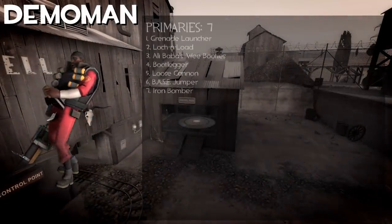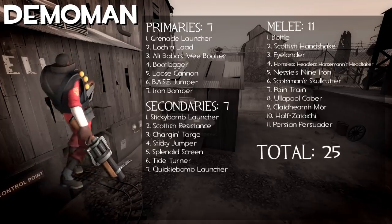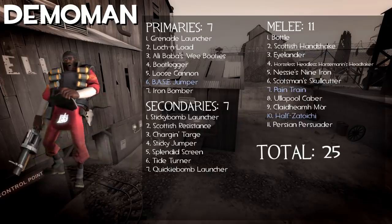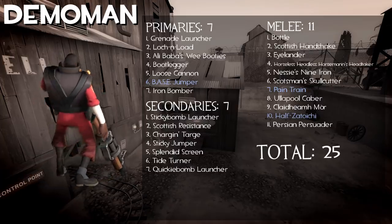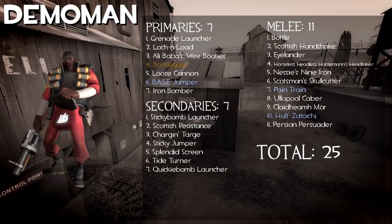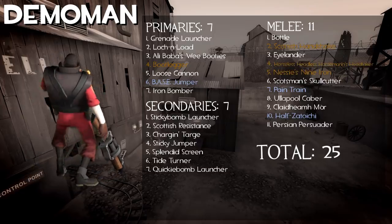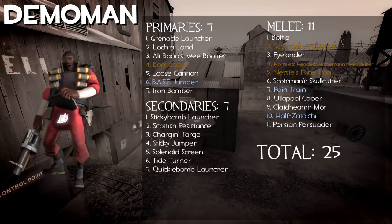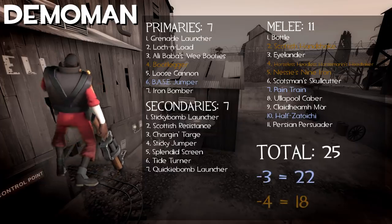The Demoman has 25 items, with 3 of them being shared and 4 clones. His shared weapons are the Base Jumper, Pain Train, and Half-Zatoichi — he shares all these with Soldier, interestingly enough. The clones are the Bootlegger with Ali Baba's Wee Booties, the Scottish Handshake with the Bottle, and the Horseless Headless Horsemann's Headtaker and Nessie's Nine Iron with the Eyelander. This adds up to about 22 Demo-only weapons, with 19 of them not being clones.